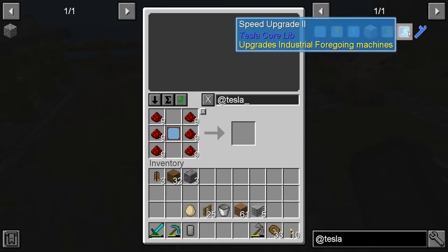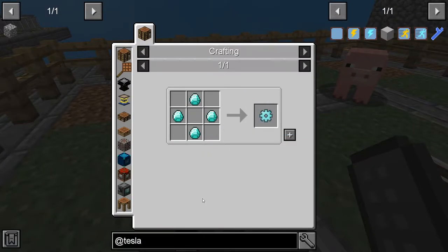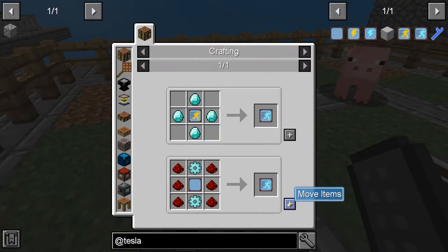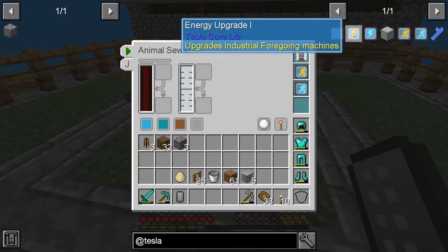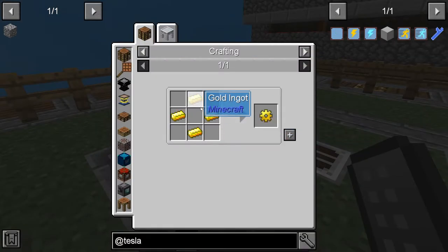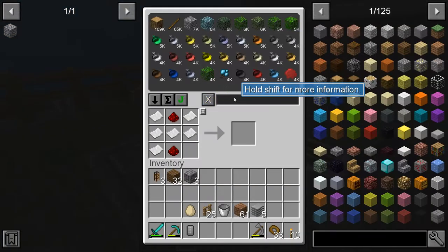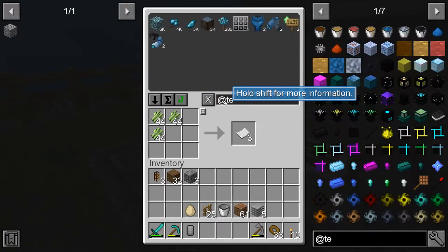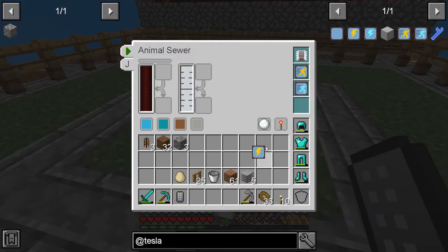I would like to get the next tier because I want this to go as fast as possible. This one just takes one of those and some diamonds — diamond gears. Let's make a couple of diamond gears. There's that one — you have to do this before you can do upgrade two. I'm gonna make one energy upgrade here which takes another gold gear. I need more paper. There we go — so this is fully upgraded and will work fine.